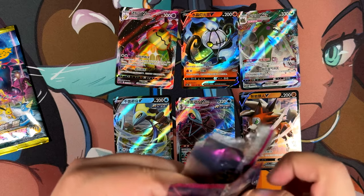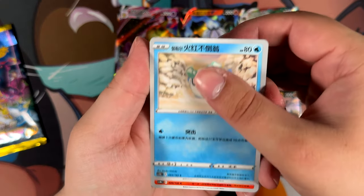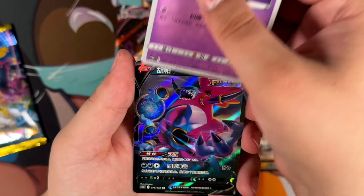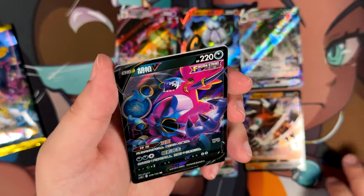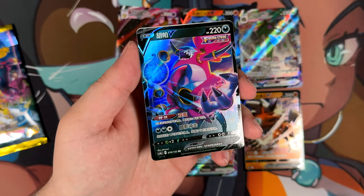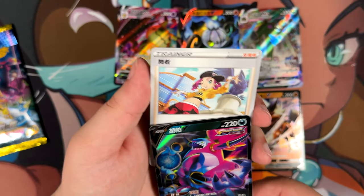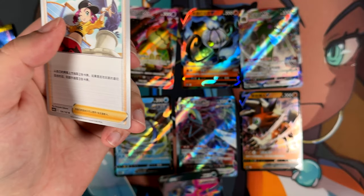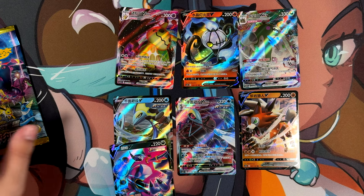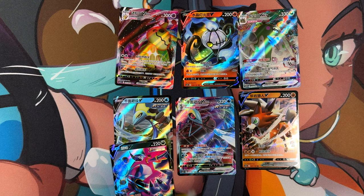Maybe there's an Umbreon hiding in the next pack — not in this one, because this is like Fusion Arts. Can we get something in this one? A Double Rare Hoopa! Not too bad. I feel like these V cards shine way more than they ever did in English for some reason. The holofoil is just so much better — it is the Japanese print quality, so maybe that's the reason.